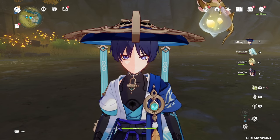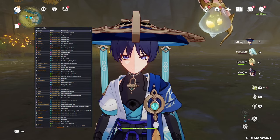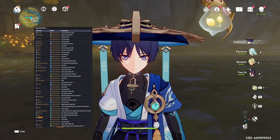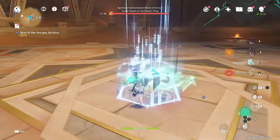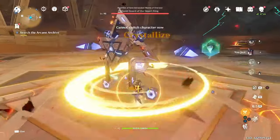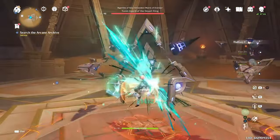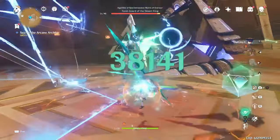The second tip is: do not forget that Wanderer's burst snapshots, meaning that about a second or so into his burst animation, it will utilize the stats Wanderer has at that moment, even if some of the buffs expired by the time the damage is dealt. This is important to know when you are using Bennett alongside a flex slot that you want to use after Bennett in the rotation.